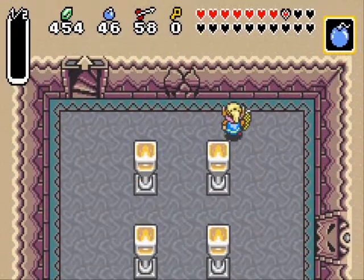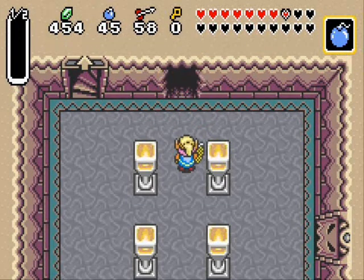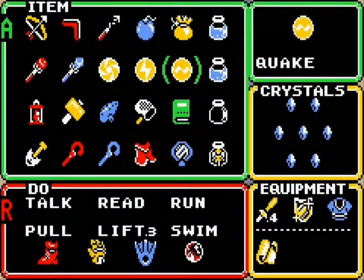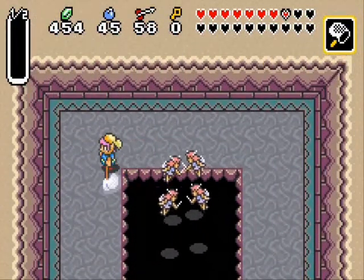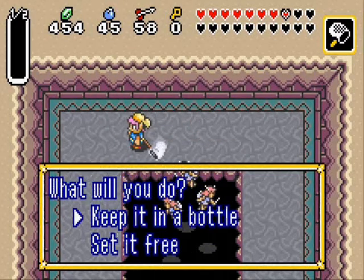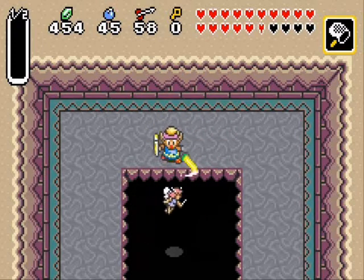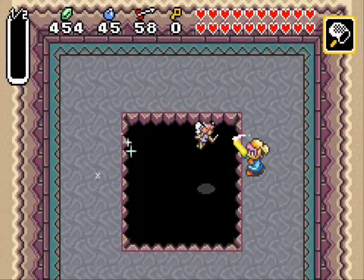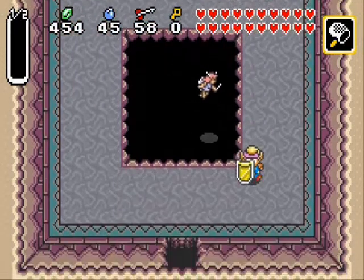Let's go up here. What's in the secret room? Fairies! Awesome, I need those too. Now I kind of wish I used my fairy from earlier. Get over here. One more - there we go.